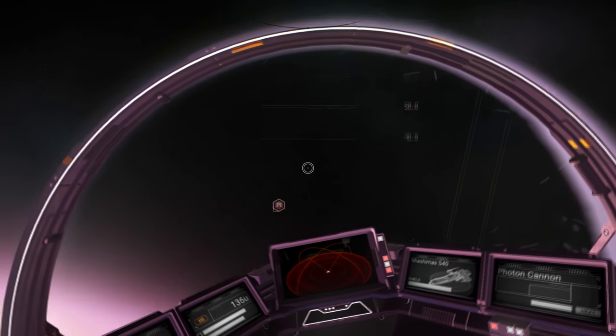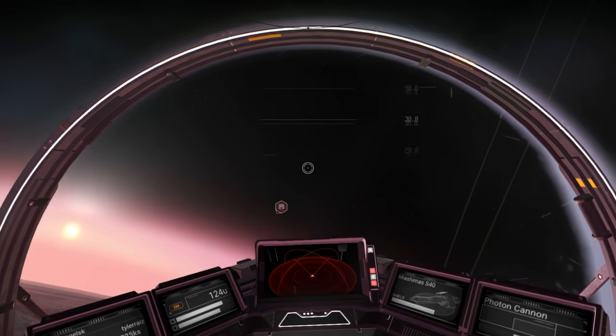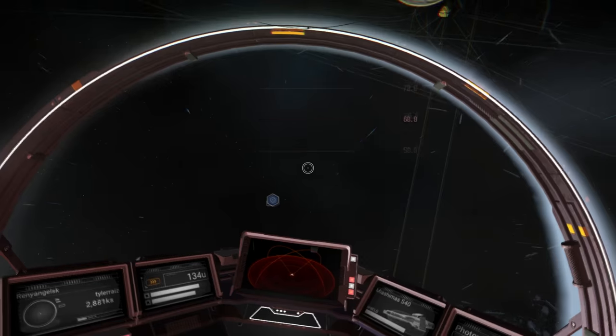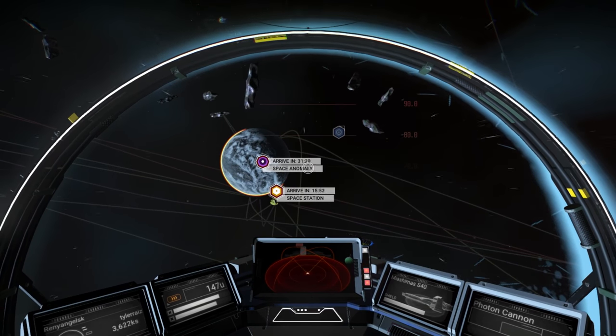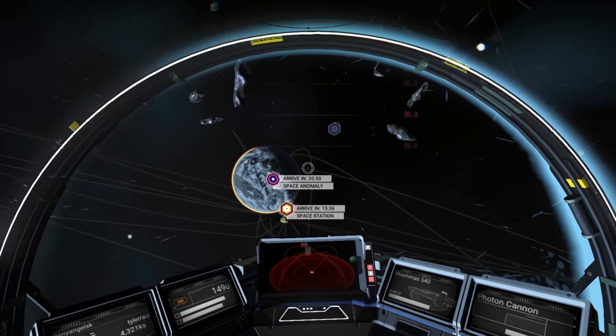An interesting thing about the atmospheres of planets in No Man's Sky is they're sort of reversed — very dense at the top. That's weird, but it's for the dramatic effect, which a lot of things in No Man's Sky are designed for, because it's sort of a movie version of sci-fi, which I like — that's what attracted me to sci-fi in the first place.